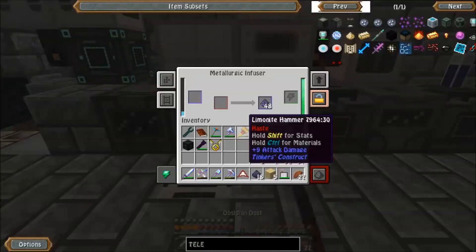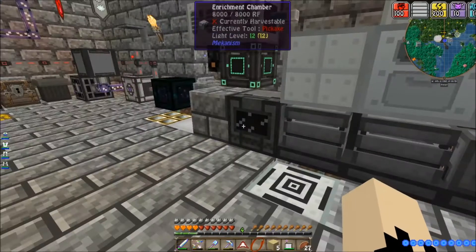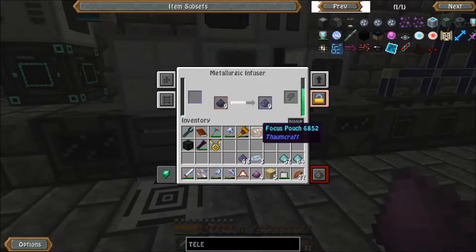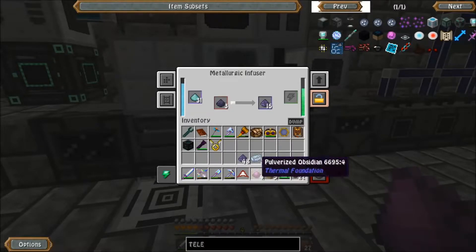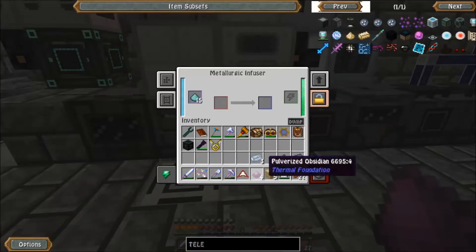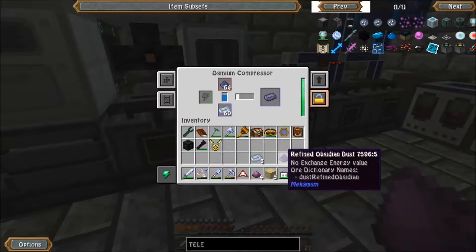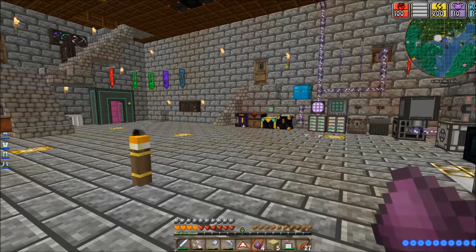So let me get this processed — throwing dust back in there, throwing some more diamond dust in there, plenty. I think the portal frame actually costs more than what the actual teleporter block costs, but you understand what I'm saying.